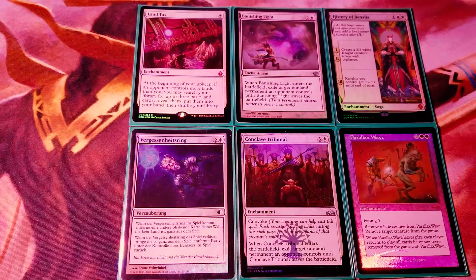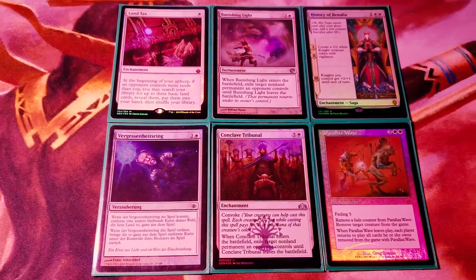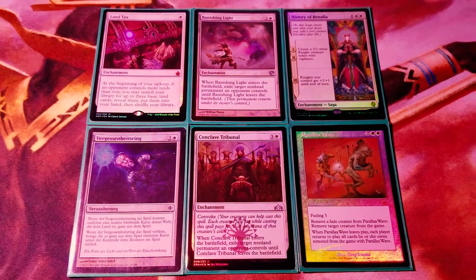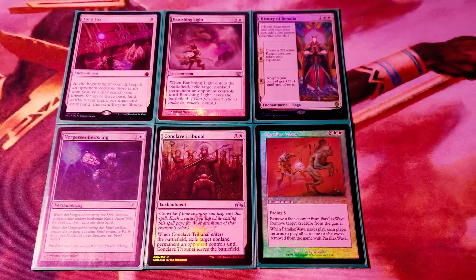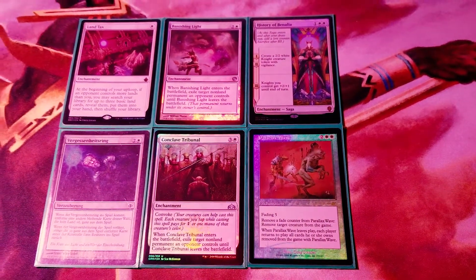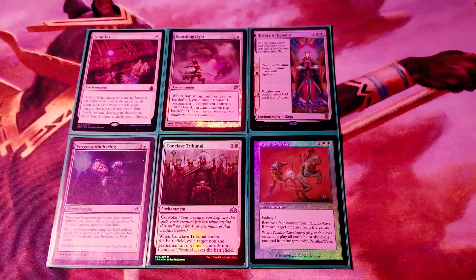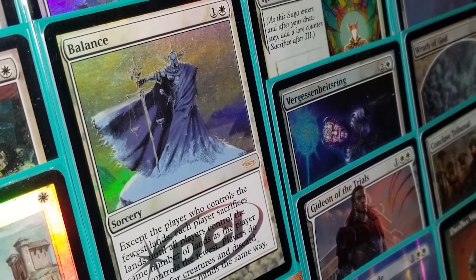That leaves enchantments, and this cube's got six of them. We've got Land Tax for the dirty control player, Banishing Light, Conclave Tribunal, and Oblivion Ring for Oblivion Ring effects. History of Benalia is the new addition — sagas are pretty cool and I definitely like that card. Last is Parallax Wave, which you usually don't see outside of a Commander pod, but it's pretty sweet. Well, that's it — that's the white section of my cube as of August 2019.